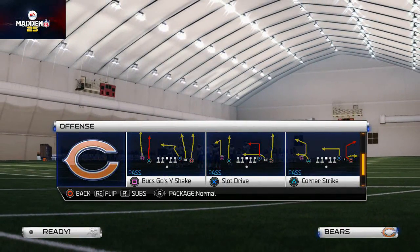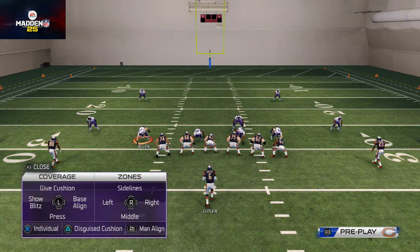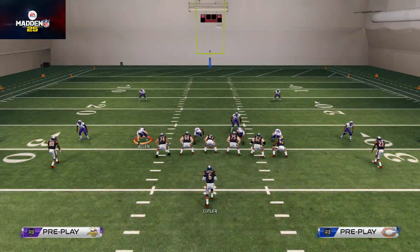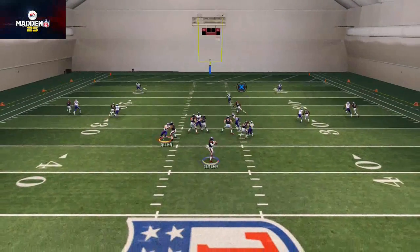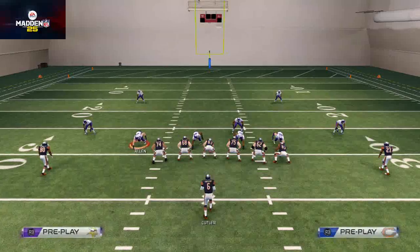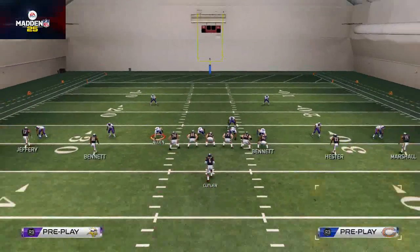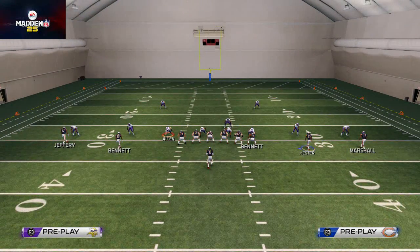At the snap of the ball, if we press coverage — we just triangle and call press coverage — you're going to see we'll press every receiver except for the tight end. Tight ends are unpressable players in the game, and that tight end route can be a very troubling route to stop. So what I want to show you today is how to press that route.